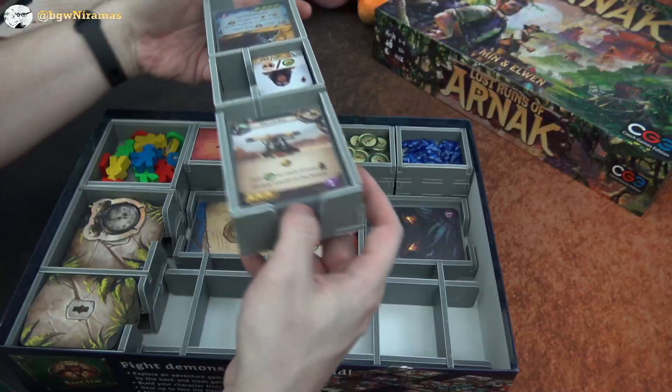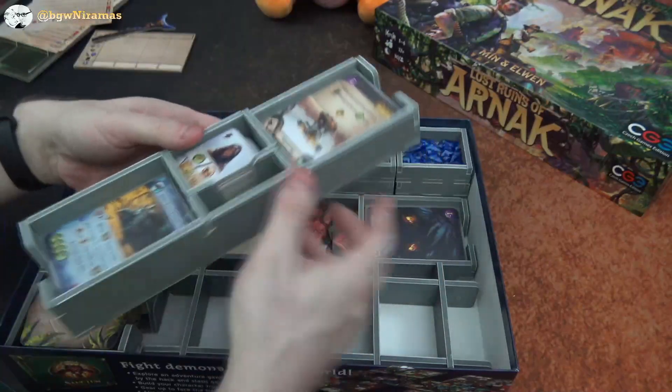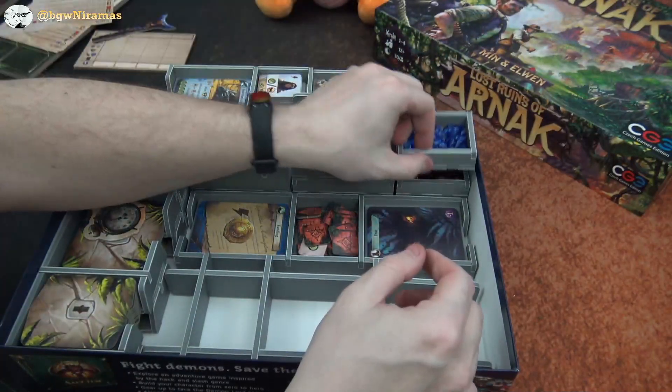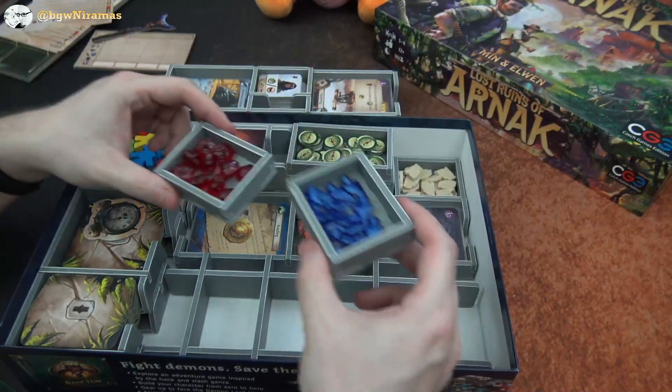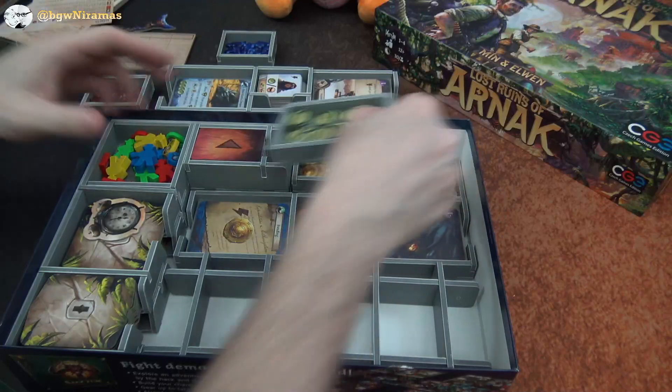So here we have the coach like this, and the assistant tiles over here. There's even a little space here that isn't really needed. I have small boxes for the different resources and I like that they're separate boxes — you can move them on the table and put them so that everyone can reach them.